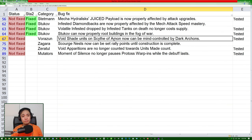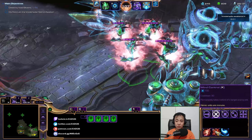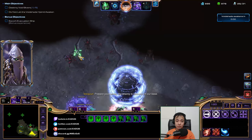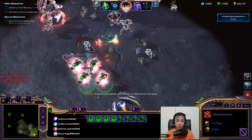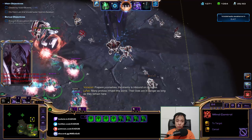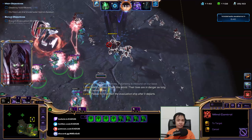Void Shade units on side of a mod can now be mind-controlled by Dark Archons. I just have to make sure I have enough energy to mind control, and then try to mind control some stuff in here. Nope — cannot mind control this unit. Not fixed.